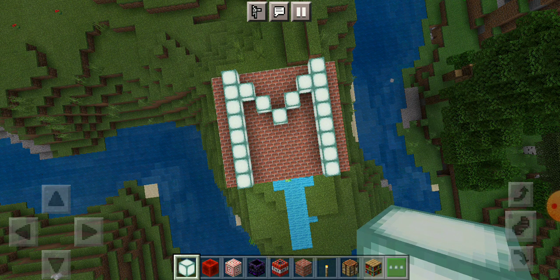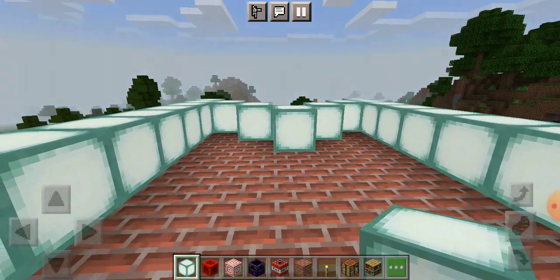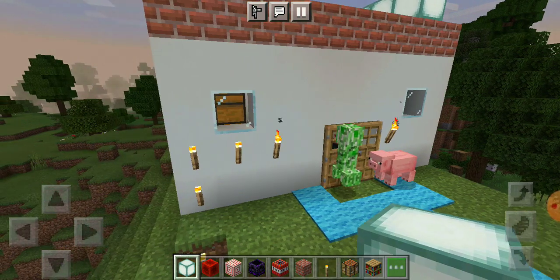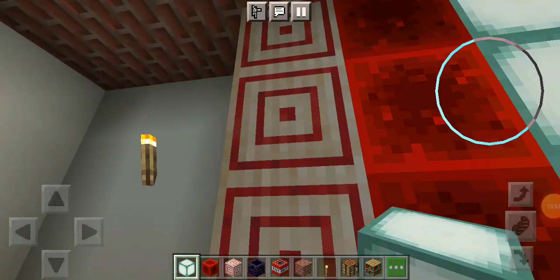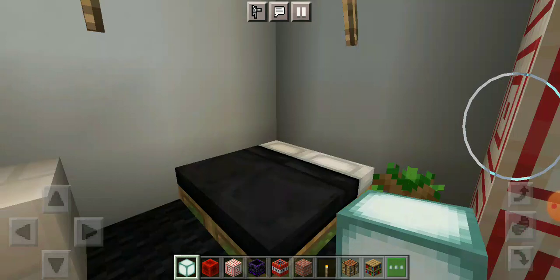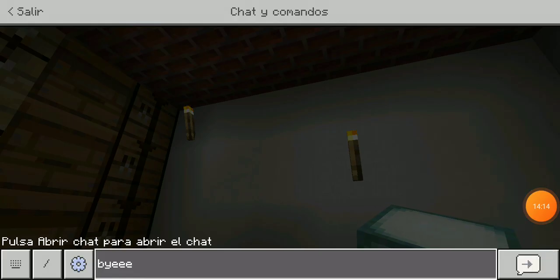I'm finally done with the M — that took a long time! Here's how it came out. I hope you guys enjoy this; it was the final part of the build. Here's a quick tour: the M on the top, the blue rug, and let's check out inside. We've got diamonds, tools, a bed, lights, a plant, a table, and more plants and more lights. Subscribe, like, and leave a comment below on what I should do next — bye bye!